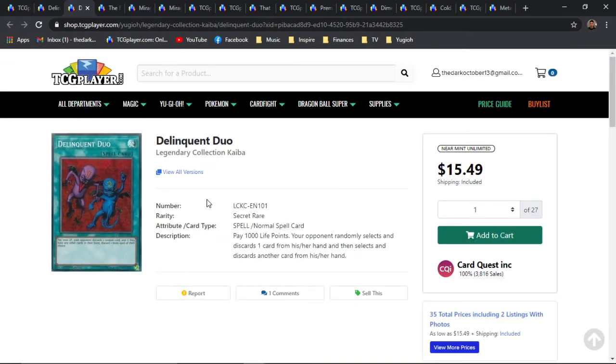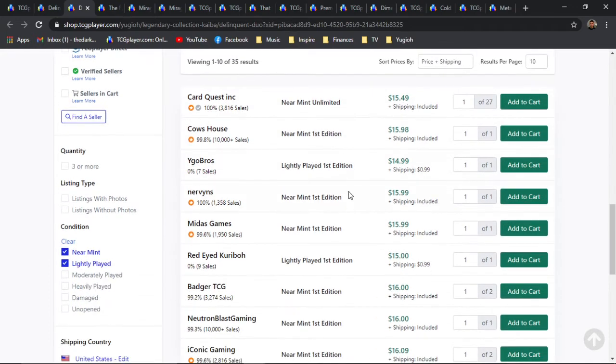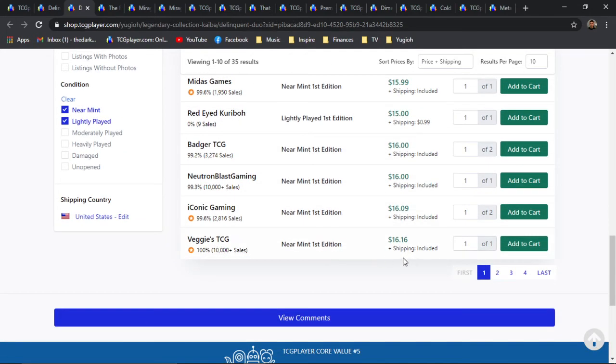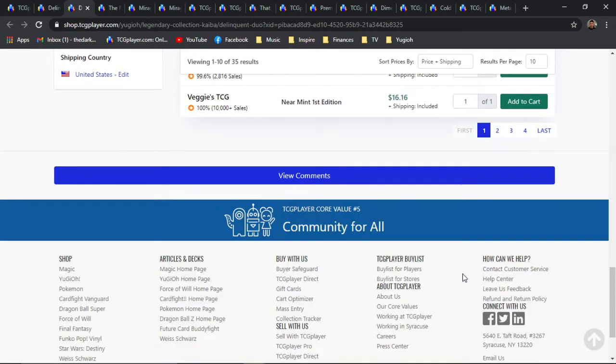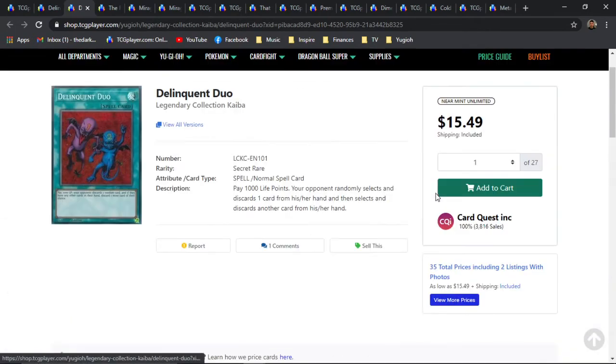Next is the Secret Rare version — the highest rarity currently in TCG prints. Sitting at 16 bones for the Unlimiteds and 60 bones for the First Edition. I personally don't invest in anything Unlimited myself, but that's just personal preference. I'm a collector naturally — that's just the mindset I live by. Roughly around 16 bones across the board for First Edition Secrets — really amazing stuff.